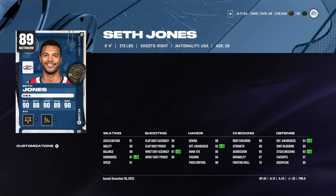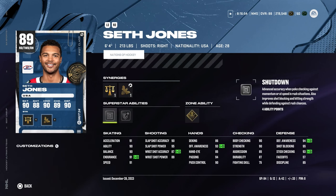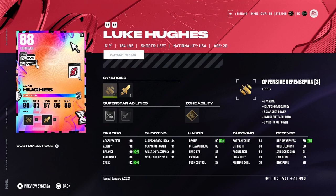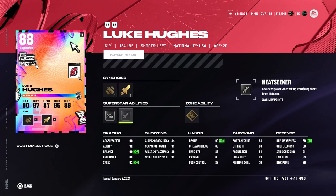Second pair: Seth Jones, 89 overall, 6'4", 213 lbs with Two-Way Defenseman active. 94 defensive awareness, 91 speed and acceleration — solid card. 6'4" size makes a big difference. Then Luke Hughes — the MSP version with the headshot is kind of rare, but to be fair it's a very similar card once you activate Speed Boost. Not as good acceleration, but still a really good card. Silver Elite Edges on him too.